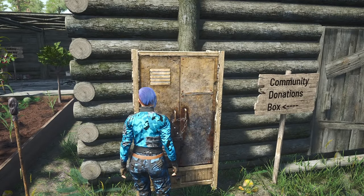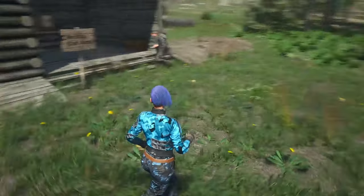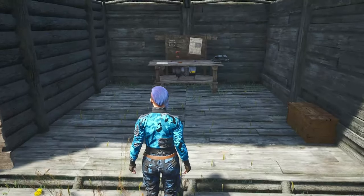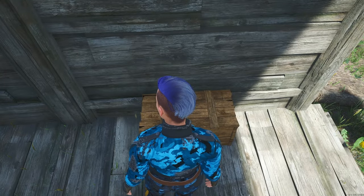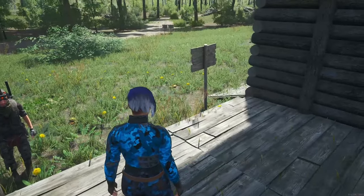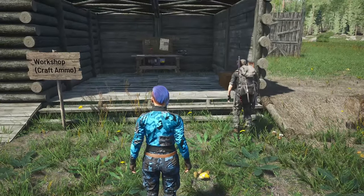Over to the right I've set up a little workshop. The workshop has not only items for you to build your own workshop but also items to craft ammo. I restock this often. Any rare items such as the drills or the rebar cutters — which are the main workshop items that are hard to find — I make sure I pop in here. It also has a lot of items for building a base.